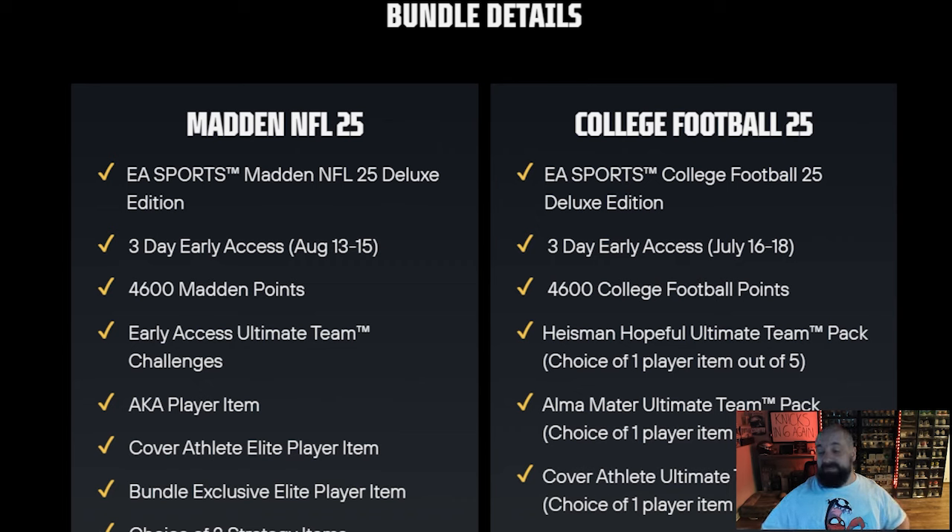There's an Alma Mater Ultimate Team pack — one player out of 134 options — so it looks like they're going to have the majority of Division I football schools in there to choose from. There's also going to be a cover athlete Ultimate Team pack with three players featured on it.